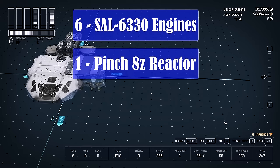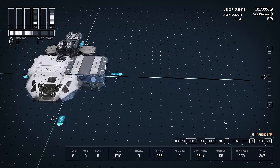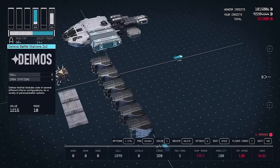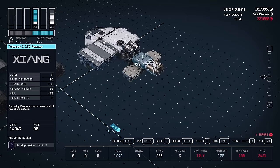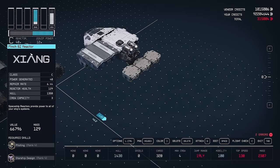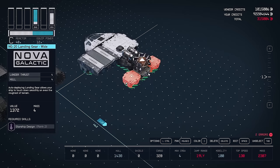We'll also need a Pinch-8Z Reactor, as we're putting Class C engines on the ship. And we need three Stroud Mid Bracers — these are going to be used to fit the engines on our ship and we'll be using them later in this build too, so might as well get them now. Now that we have all our parts, let's fit them on our ship. Remove any unnecessary parts and attach our new ones. You may need to move some stuff around to get things to fit. It doesn't matter where it goes as long as the ship is flyable.